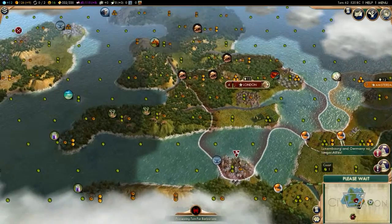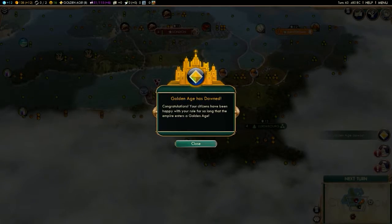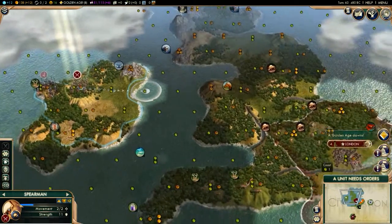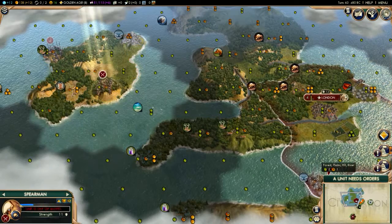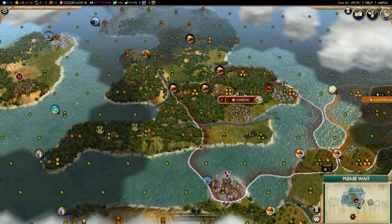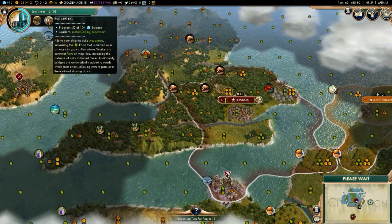Luxembourg and Germany are no longer allies. Golden Age! Two more turns until the National College is done. Engineering will be finished in five turns.